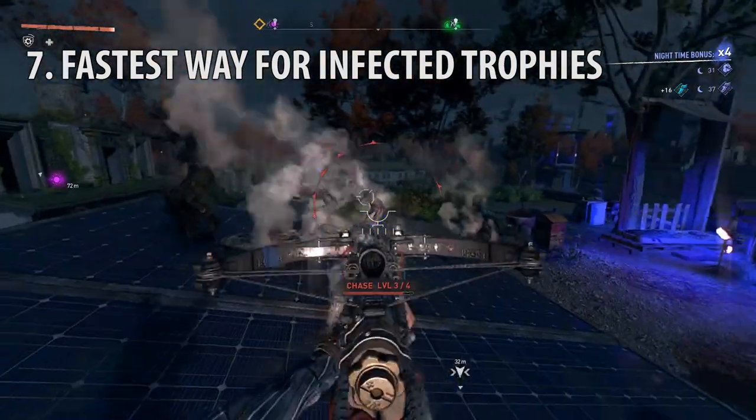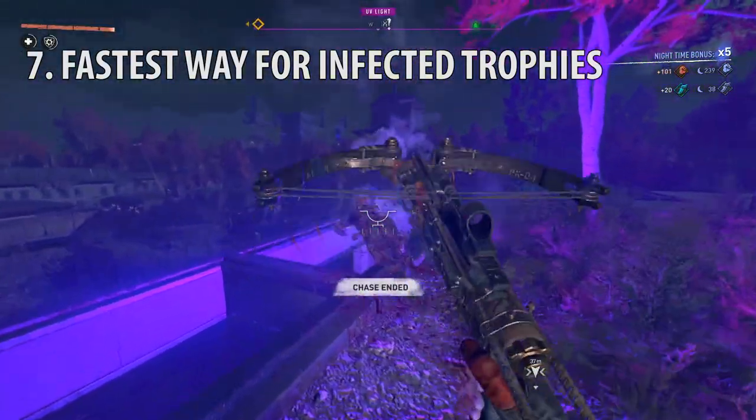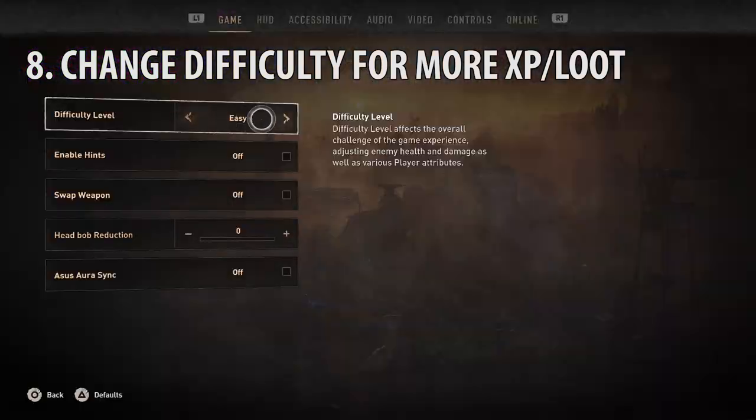The fastest way to get infected trophies and specifically combat XP is to run circles and kill volatiles and other zombies during a night chase near a safe zone which has a UV light. To get even more XP, change the difficulty mode to hard. To get more loot, change it to easy mode.